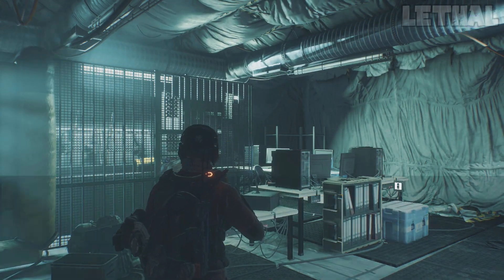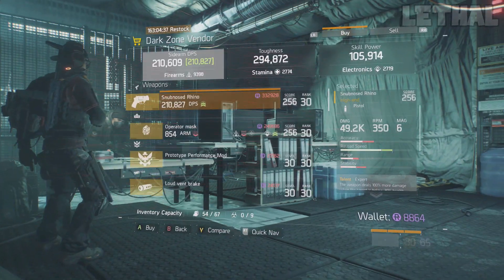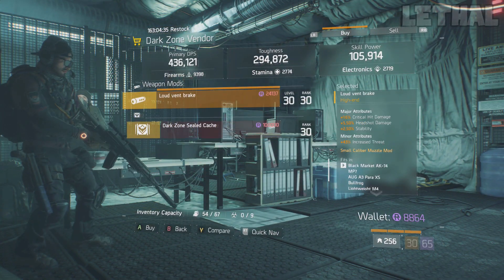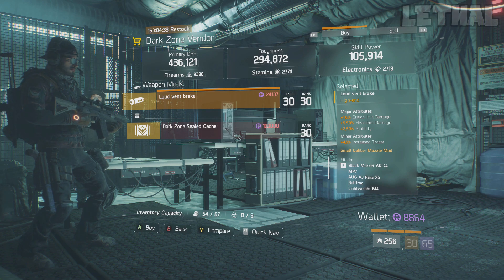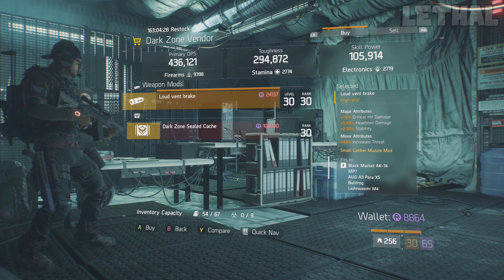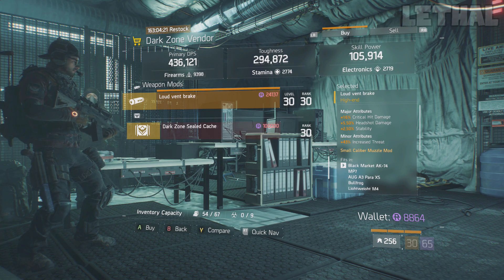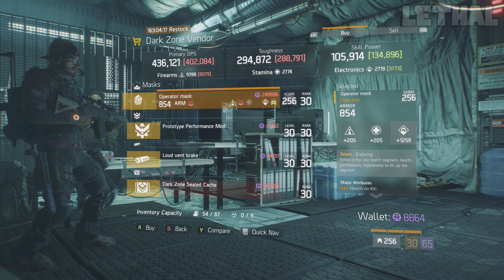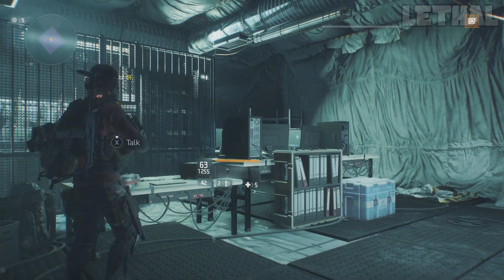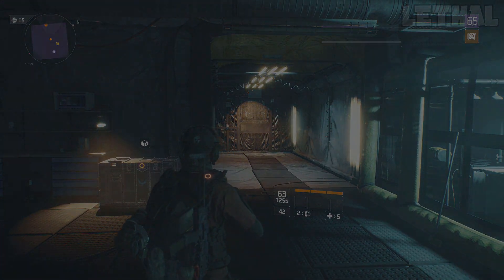The final vendor worth looking at is located at West 42nd Street. This guy is selling a suppressor. Although it's not the best thing, it's still something you can use. It comes with 16% critical hit damage, 5.50% headshot damage, and 2.50% stability. I do wish it had critical hit chance, but unfortunately it doesn't — though having extra stability isn't bad at all. That's it for the vendor restock video — this is pretty much the best things for sale right now. If you enjoyed this video or found it helpful, don't forget to leave a like, subscribe, and I'll see you guys in the next one. Peace!